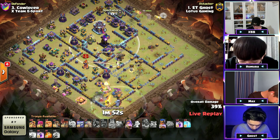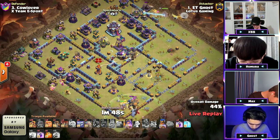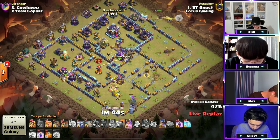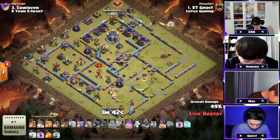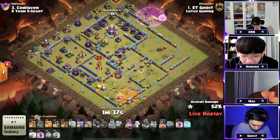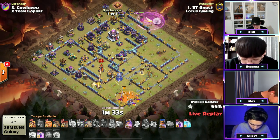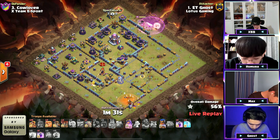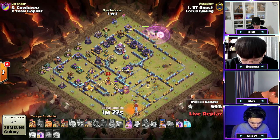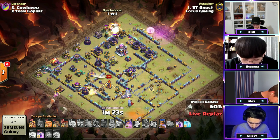The yeti mites are gonna go and take out this monolith — those yeti mites are gonna be clutch! They're taking it out as the queen continues her way through. The monolith goes down! What an op yetis from that log launcher. He rages this queen up to the top side, still has 16 super barbarians. He drops a couple more up top as the RC is gonna make her way into this multi. He drops a golem by itself, really dissecting this base one by one.